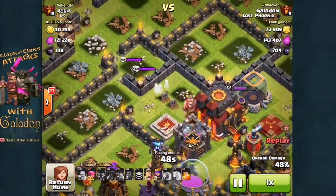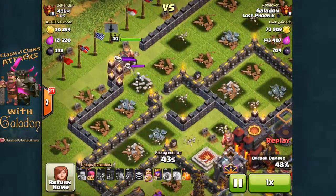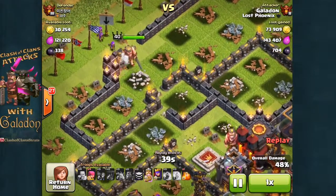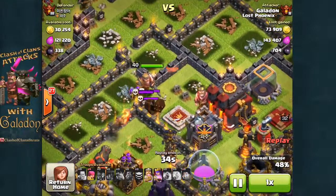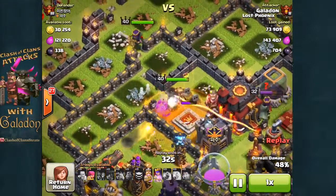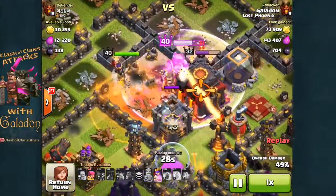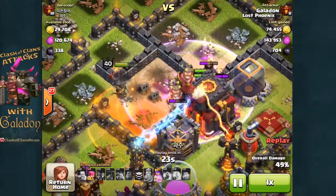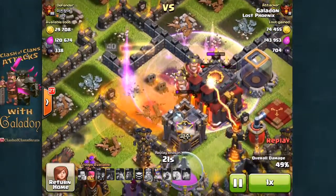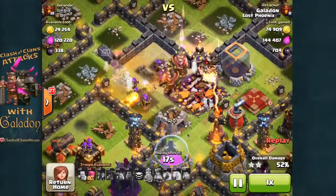He does path in and the single target inferno is going to get to those minions, but it shouldn't slow me down too much — I still have both heroes. The king comes in first; the skeleton's not an issue. I drop a couple archers along with him, and here he comes through the opening in the walls. You can tell there's really nowhere else for the queen to go when she drops in — she's going straight for that town hall enclosure. I didn't hit the king's ability in time and he gets nailed by the single target inferno, but it should be safe.